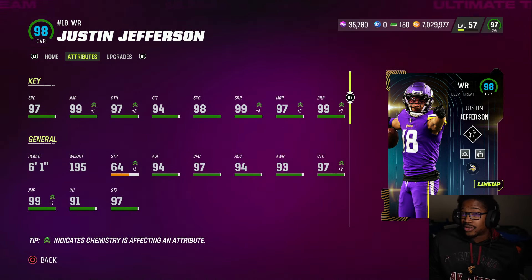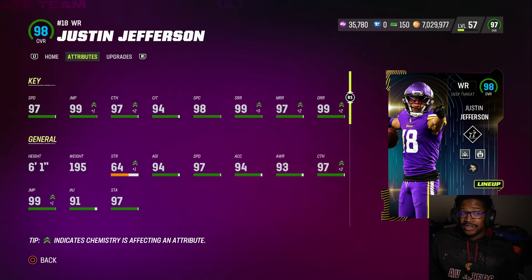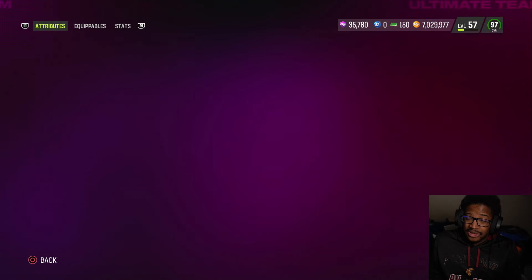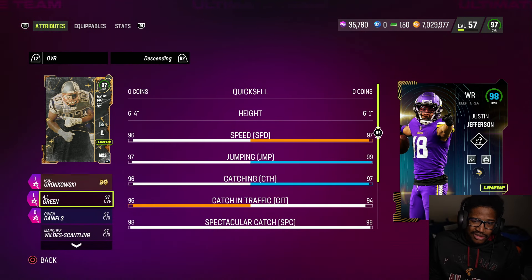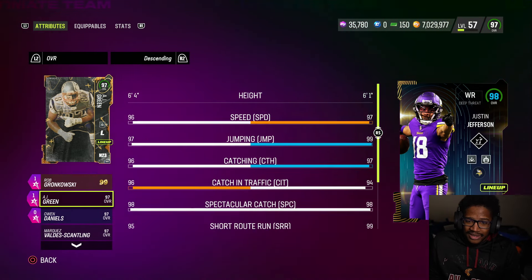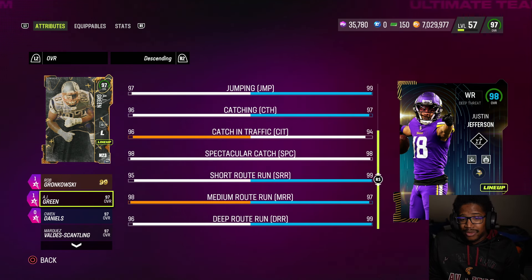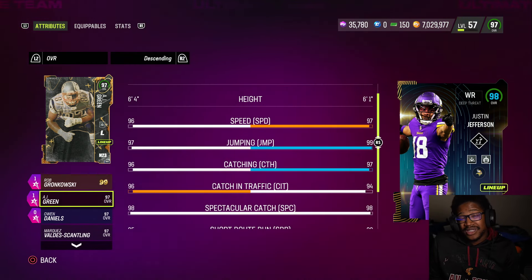I'm not a huge fan of this card, according to my personal opinion. I still have AJ Green — give me 6'4" over 6'1". If you want to compare right now, give me MVS over him, maybe. You can debate about that. Same jumping — he kills MVS in route running, but they're going to be the same route running considering I do have strat items. My personal opinion, it's close. It really is.